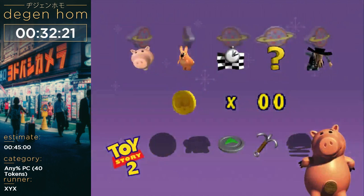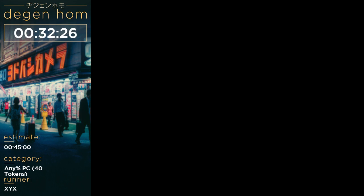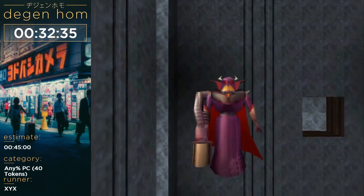Time for Evil Emperor Zurg. This boss is very interesting how I do it in the run. And then it's on to Airport Infiltration, my favorite level in this entire game — Airport Infiltration Master Race, TBH.